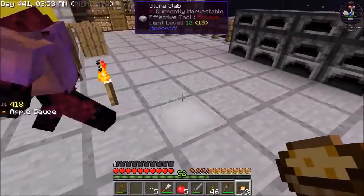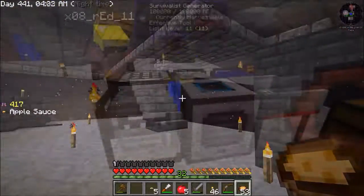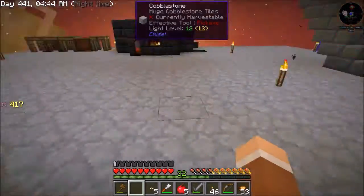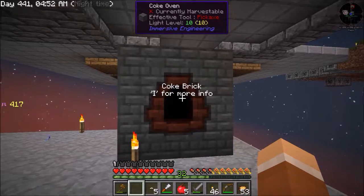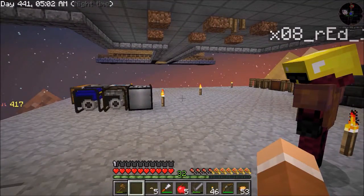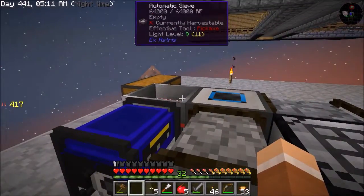We've got elevators that go to the second level, and stairs on the side as well. While you were gone, I made this auto-compressor. Over here we've got the Coke oven, because we're going to start trying to make water wheels too — from Immersive Engineering, the best mod ever, in my opinion. I love Immersive Engineering. Let me show you something with this auto-compressor. I did this on Exxon Skyblock and forgot all about it. I didn't know it was in Skyfactory.